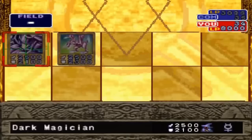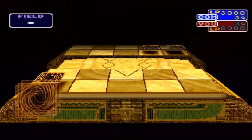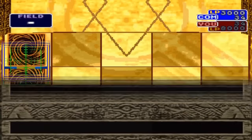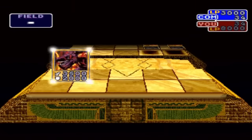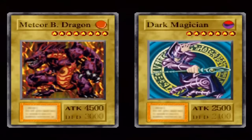So the computer uses magic cards just to try and fool you into not attacking. But since I already know what my deck is all about, I know it's a fake. But look — he gets Megamorph and a Meteor Black Dragon, and completely destroys my Dark Magician.